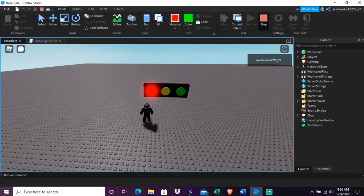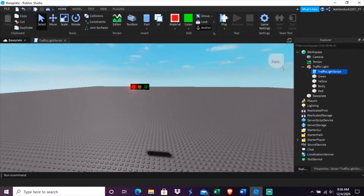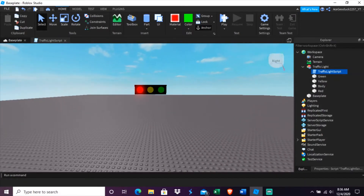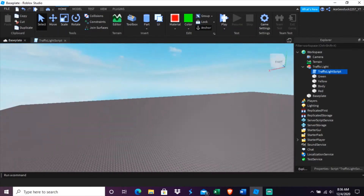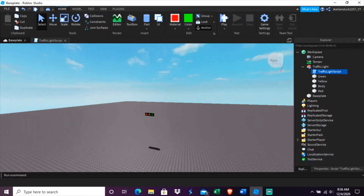So before you get started, obviously you need to create an open space. It doesn't matter if it's the regular baseplate or a pre-created world — it can literally be wherever you want. I recommend just a simple baseplate or a grass field, just so that if something goes wrong you can delete the world and start over.